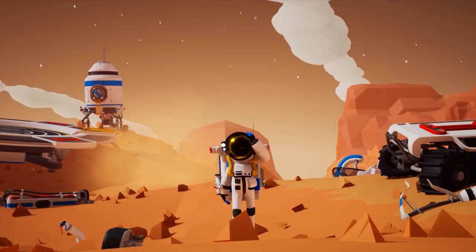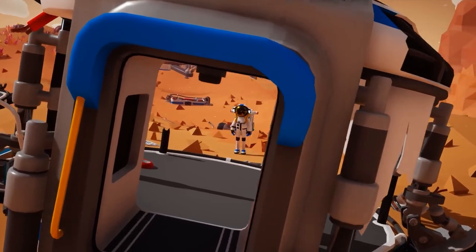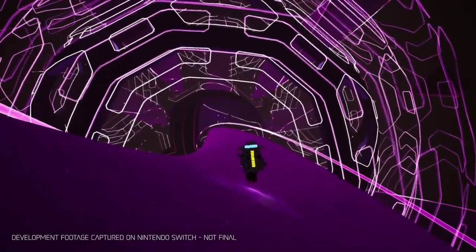Each of the planets has a typical layout consisting of several different layers: the surface layer, the cave system, and the core of the planet.